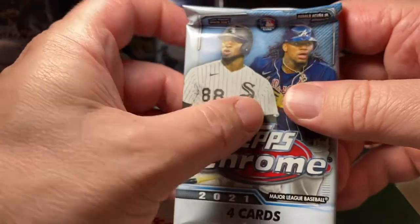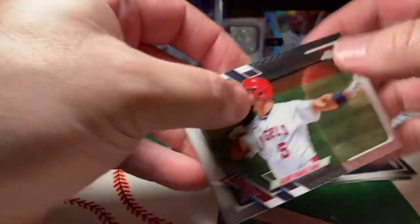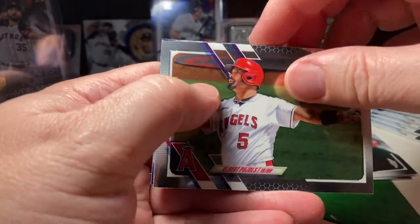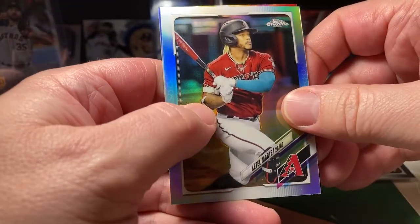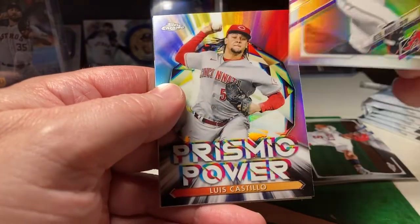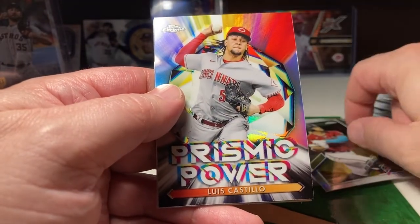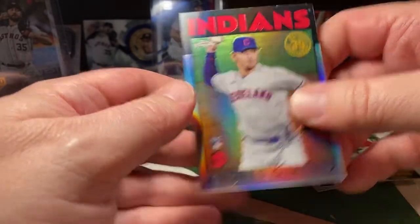Got a good pink refractor on the first one. We got Albert Pujols. We got a refractor of Cattell Marte. Luis Castillo. Prismic Power. And Andres Jimenez.